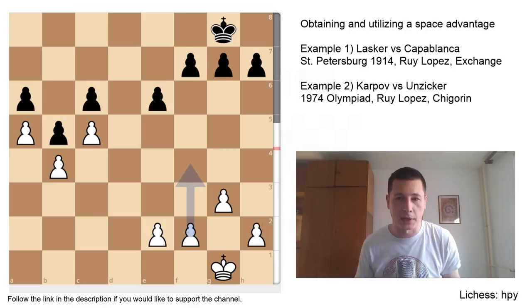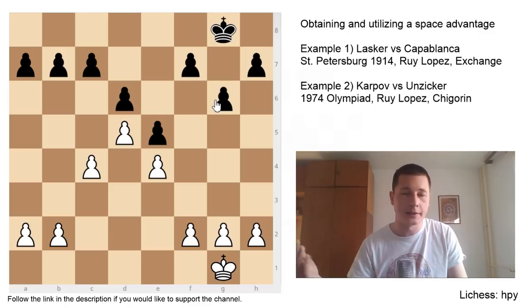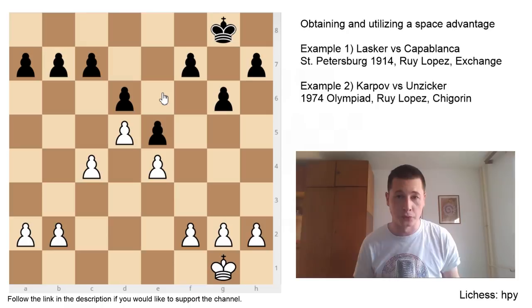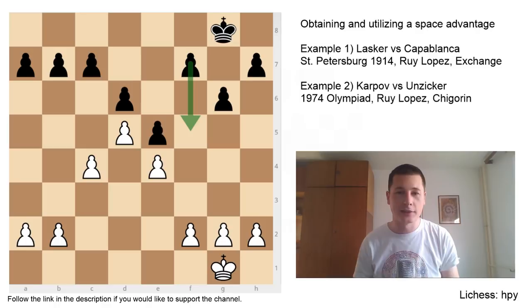A Space Advantage should be utilized during the middle game. This is a King's Indian type setup where White obviously has a Space Advantage — the extended D pawn controls E6 and C6. Players who play the King's Indian accept this and try to find counterplay with pawn breaks like F5. So whenever you have a Space Advantage: don't trade off the minor pieces, try to infiltrate the outpost squares, and one very important thing — when you have a Space Advantage on one side of the board, the best thing you can do is try to create it on the other side of the board as well.